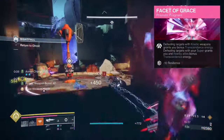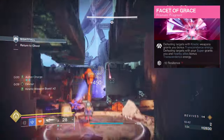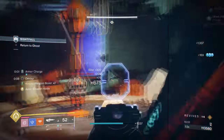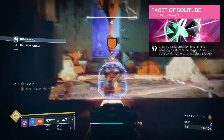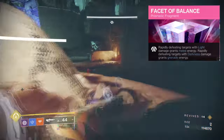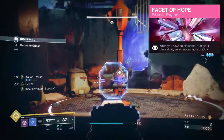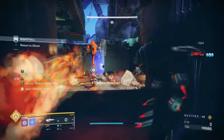Facet of Grace, where defeating targets with kinetic weapons will grant you bonus transcendence energy. Defeating targets with your super will grant you and allies bonus transcendence energy. Facet of Dominance, where your void grenades weaken targets and your arc grenades jolt them. A Facet of Solitude, where landing multiple precision hits emits a severing blast from the target, weakening their damage output. A Facet of Balance, where rapidly defeating targets with light abilities grants melee energy, and rapidly defeating targets with dark abilities grants grenade energy. And a Facet of Hope, where while having an elemental buff, your class ability regenerates quickly. A strong set of fragments are being used to fully delve into the supportive nature of the build.